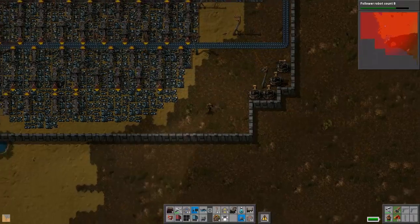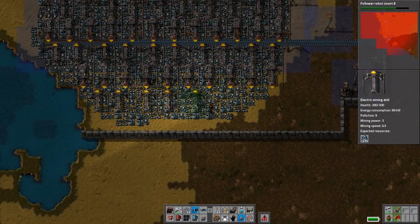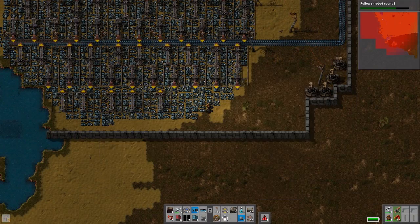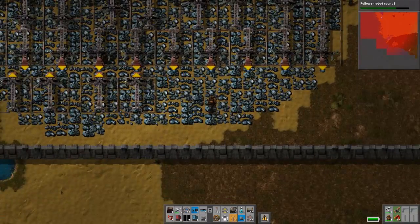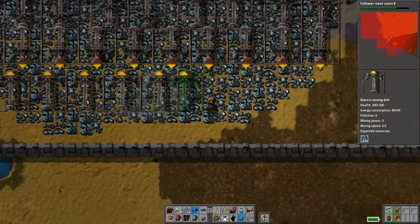It means we probably need to smelt more. Yeah, I think we just need to smelt more. I'm wondering — we have so much space down here — what if we stopped making this a source of raw iron and instead made a huge smelting factory along this line?